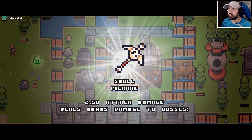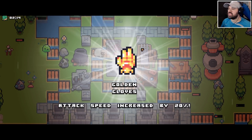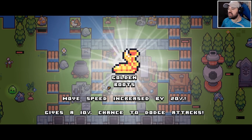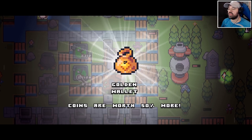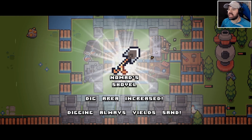Our new pickaxe — 2.5 attack damage, deals bonus damage to bosses. Worth a try! New gloves — attack speed increased by 20%, beneficial when fighting bosses. Golden boots — move speed increased by 20%, plus 10% chance to dodge attacks. Golden wallet — coins worth 50% more, and a bigger backpack for more inventory slots.